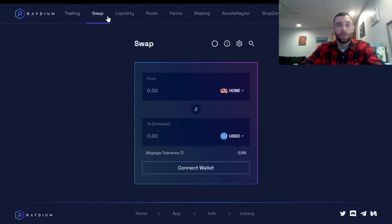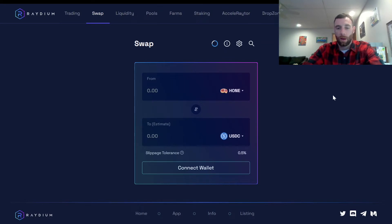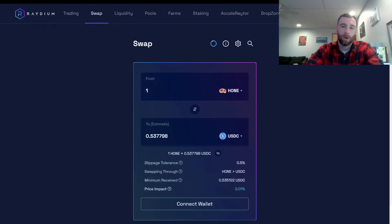I've pulled up Raydium.io. Once you get to the swap section, you can select hone by typing it in. Let's say I have 21 hone right now — that would give me 11.28, so one hone as of right now is at 53 cents. It's significantly down just like everything else. Bitcoin was closer to 40,000 and it's around 34,000 right now. It could be an opportunity to just buy hone and stack it at a 50% off price — on a down day, look at it as a day to go shopping.